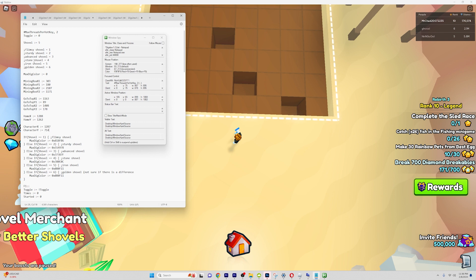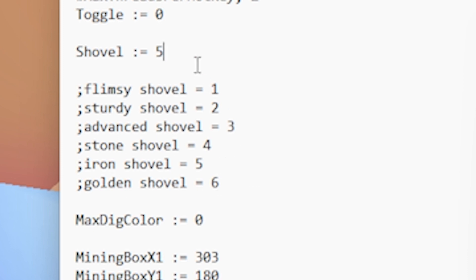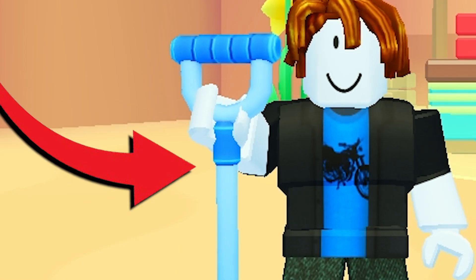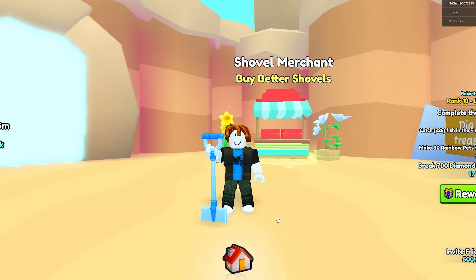Now you basically put in all the values, you're just going to have to change the shovel. So depending on what type of shovel you have, just change it to this new number. However, I've got a rarity more than the golden shovel, but I'm just going to be placing 6 since that's the highest it goes to.